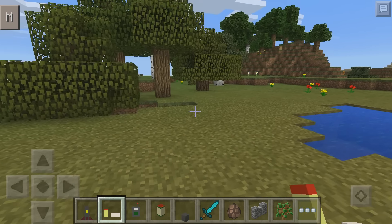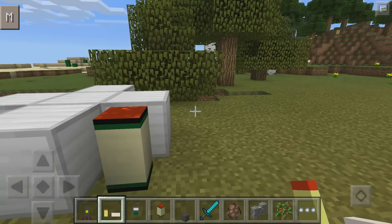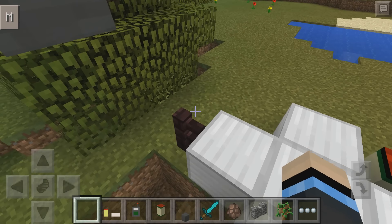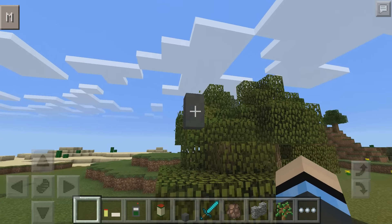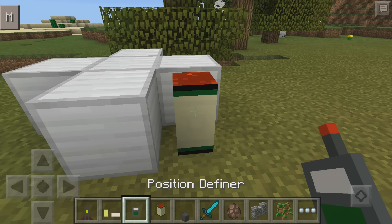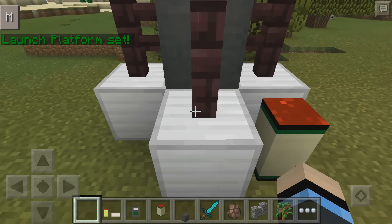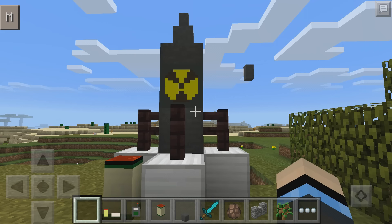First off, you're gonna want a missile platform. Place it on the ground and you'll have everything right there. Then once you have the missile platform placed, get your position definer and click it on there. Then get your nuke, put it in the middle of the thing — and voila, you've made your missile!